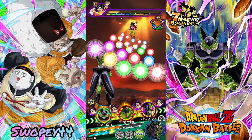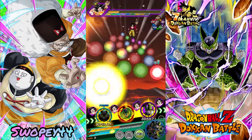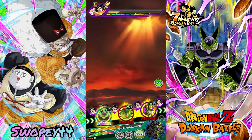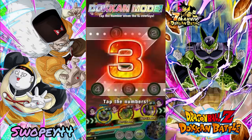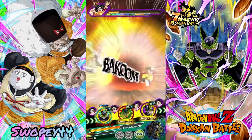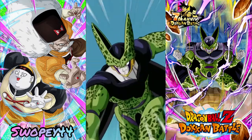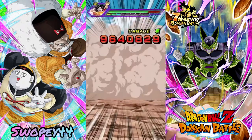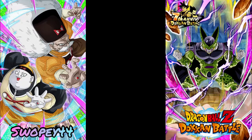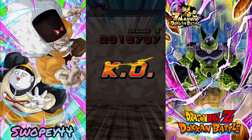I wonder how a team like this would do in the red zone — we'd definitely have to build it a little differently. Next time Cell comes around, we'll keep him on rotation once we're up against the TEQ Full Power Super Saiyan 4 Goku. Give the friend's Cell a chance to come back and heal up. When I did Artificial Life Forms, I think I kept AGL Cell in slot one but we could have definitely died. And there's the triple super from AGL Cell — the triple 8 million! Alright, we're on to the last phase.